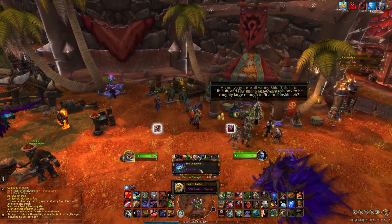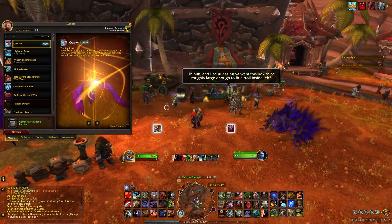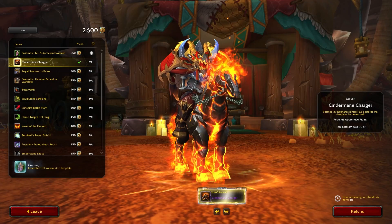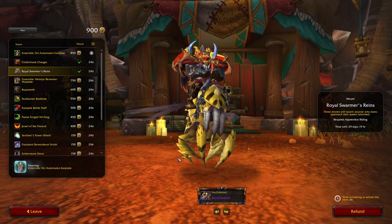There are three mounts actually available from this month's trading post. There's Quox, which you get from 1000 points in the activity log, which we just did. Then for 900 points, we have the Cindermane Charger. And for 800 points, we have the Royal Swarmer. I hope that you saved some trader's tender from the last months so you can pick up all three.